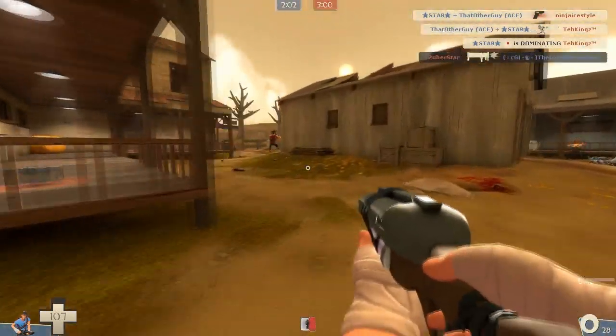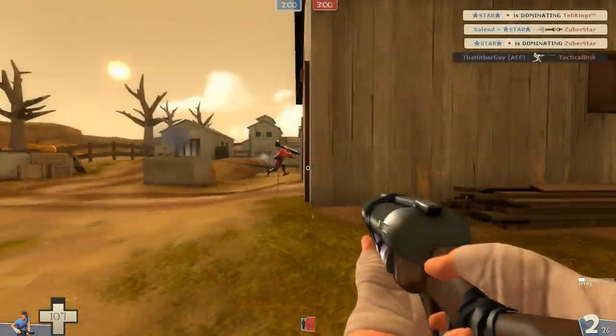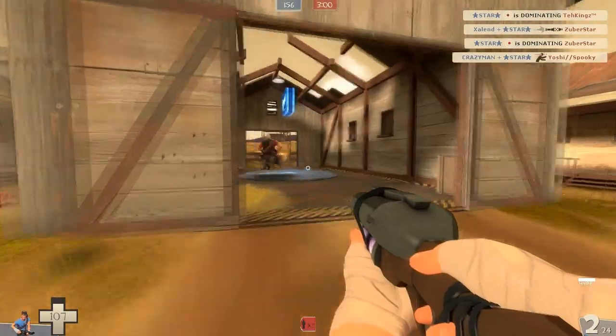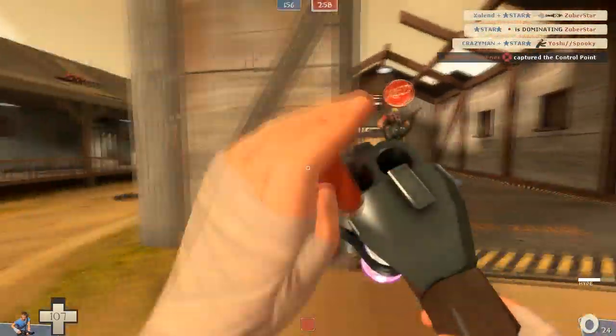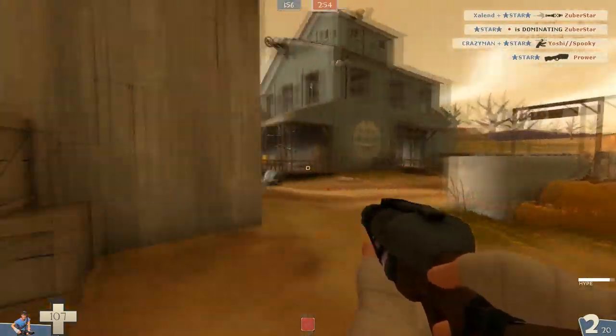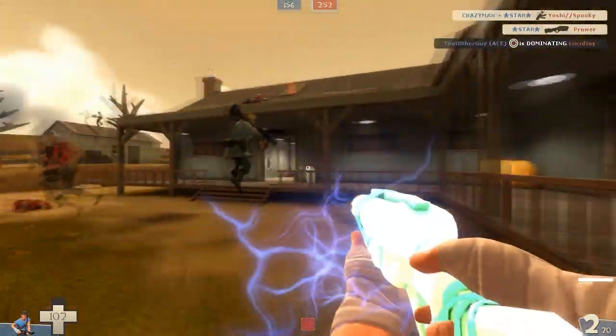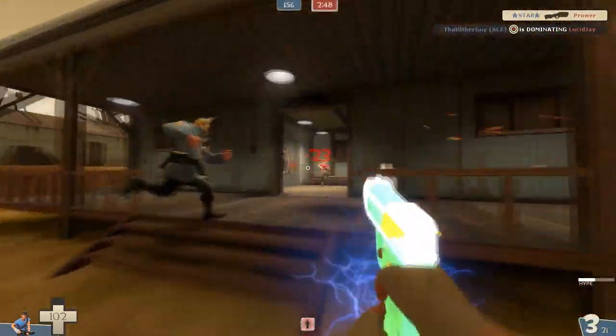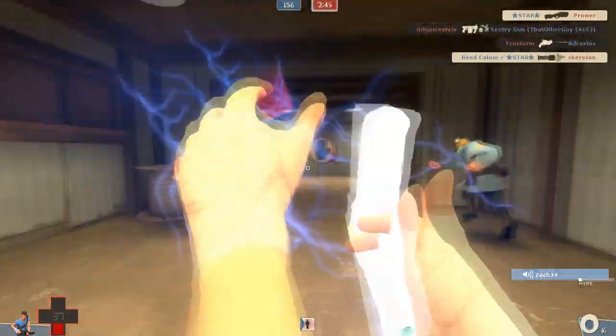I'm gonna need to spend more time with it — it is day one. The Soda Popper builds up hype as you run around, and it builds incredibly quickly, way faster than I thought. From spawn on Lakeside/Riverside to the actual capture point, by the time you get there you'll already have hype. So the first time you ever see anybody in a match, you've already got hype.